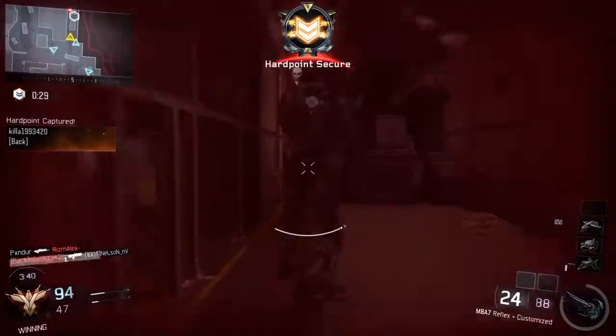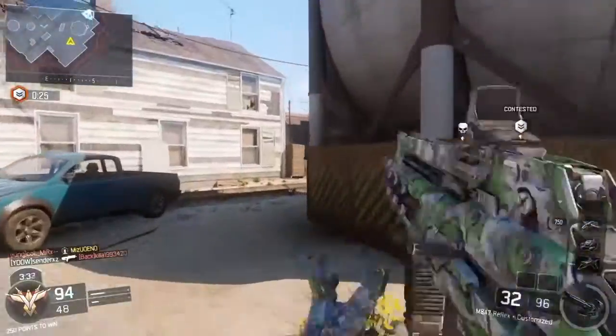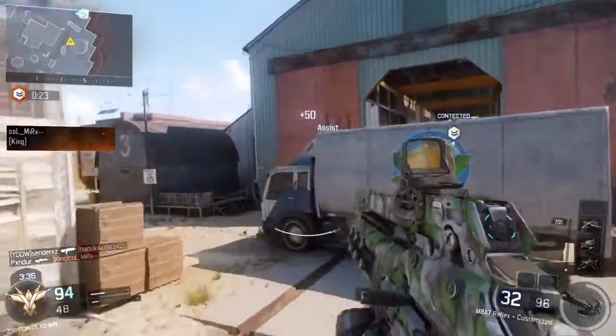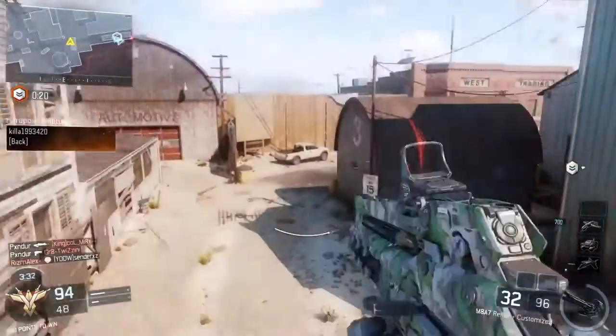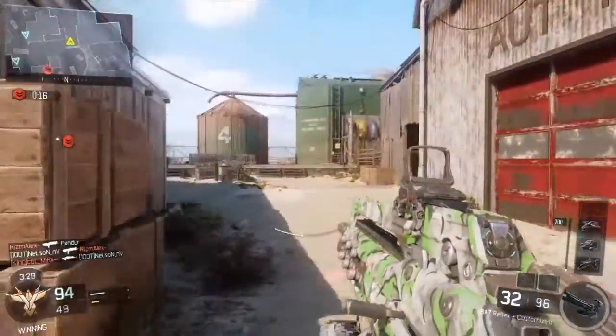And then of course, if my teammates go down, I'm going to jump in the hill like any normal play. But I'm talking about just from the initial setup of the hill, I like to play a little further back. Make sure they're not coming through 10 or coming through L wall, coming top grand walls, and flanking and then spawning us out.